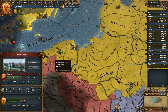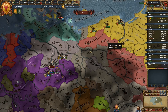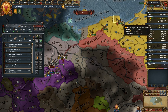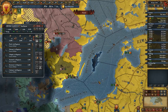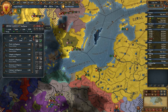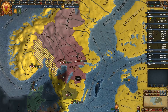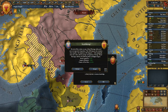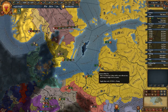Come on, get that siege done. Two armies into Franconia — one army heads north to deal with the Skane armies and see if we can get Vastor Gotland's capital back.